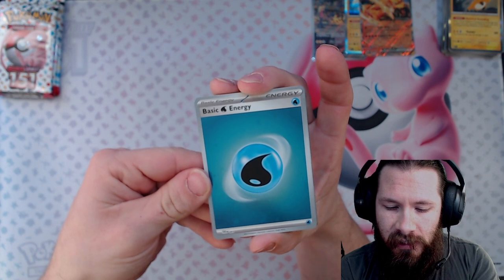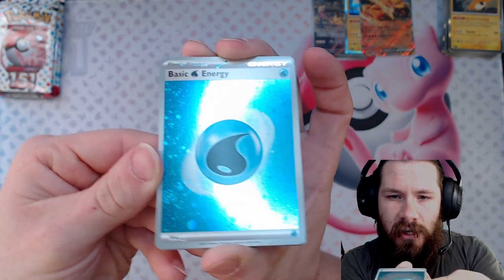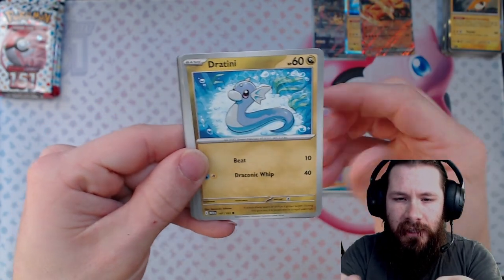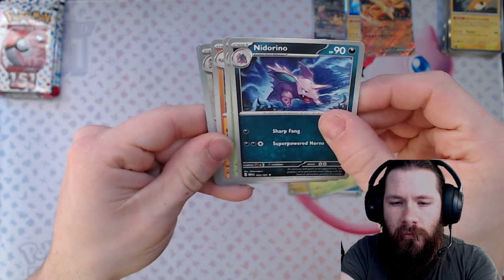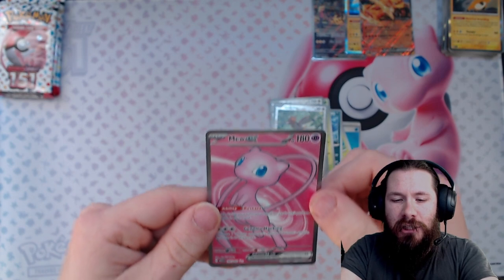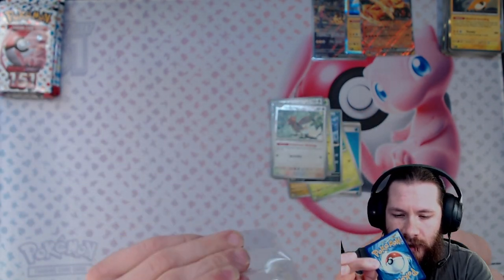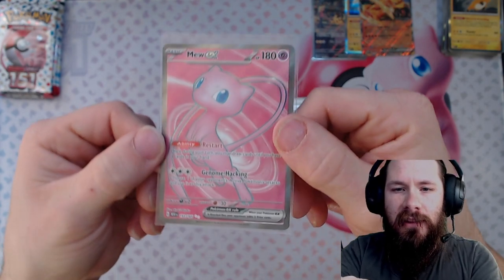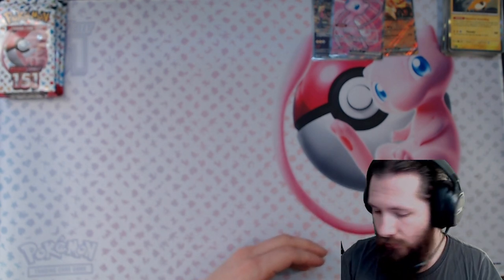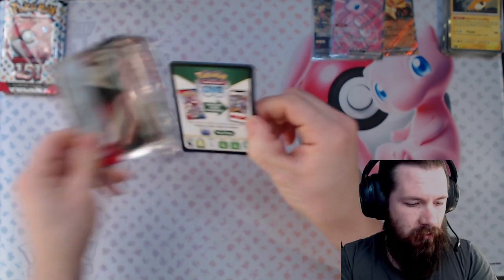Water energy — I think I see three swirls in there, not bad. Diglett — oh, a little damage right there. Drowzee, Dratini, Bulbasaur, Nidorina, and the Mew EX full art — look at that! We're getting fire pulls on this set today. I have a very special place for full arts since that was around when I came back into collecting.